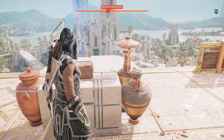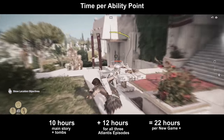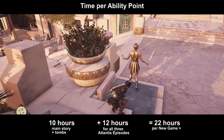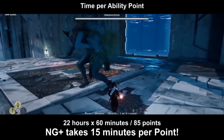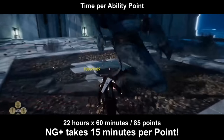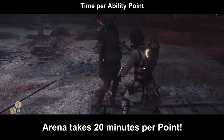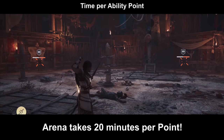That whole process will take you around 10 hours for the main storyline if you go on cruise mode, then 4 hours for every single Atlantis DLC episode — that's around 22 hours total and you don't even have to hurry. When you divide that by 85 or 90 points, you get one ability point every 15 minutes. That's a lot faster than grinding XP in the arena, where even doing the arena in 1 minute 20 seconds — around the fastest possible — still takes 20 minutes to level up and get 1 ability point.